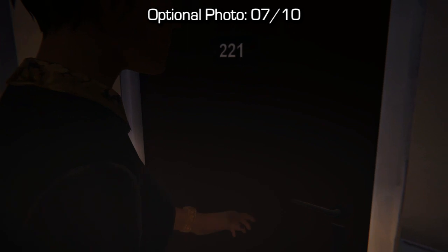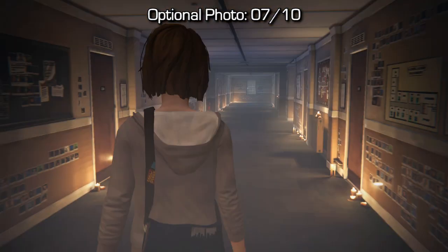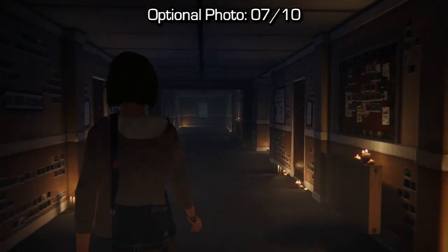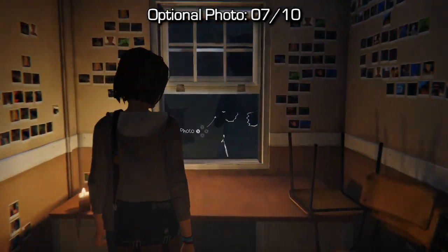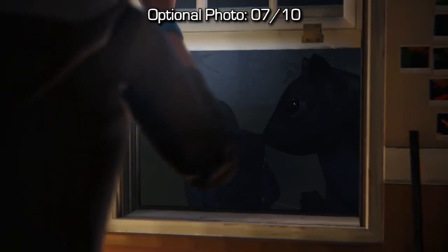Eventually you'll end up in an endless hallway sequence. You'll be Victoria and then snap back to Maxine — this is around the fourth or fifth iteration of going through the hallway if you're doing it correctly. Go forward to the right hand side, look out the window next to the washrooms, and you'll see gigantic squirrels — snap a photo of them.